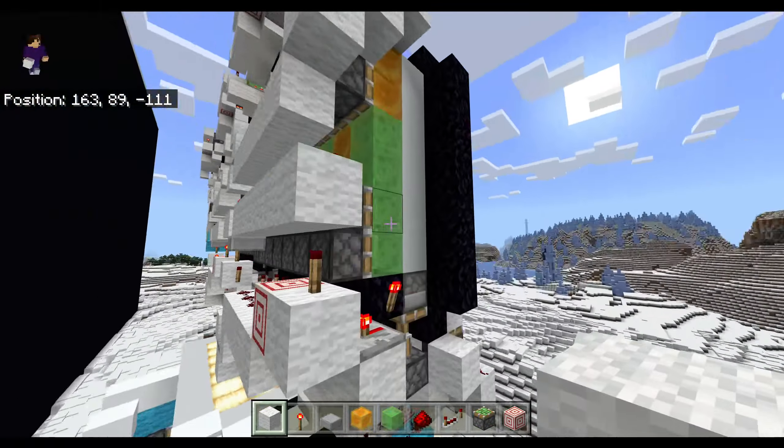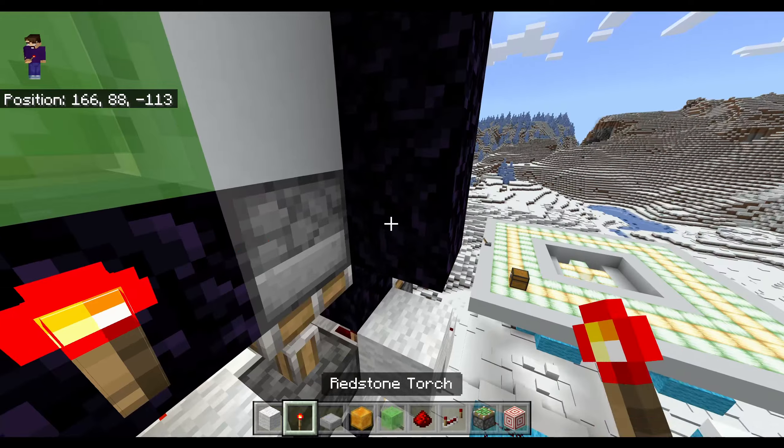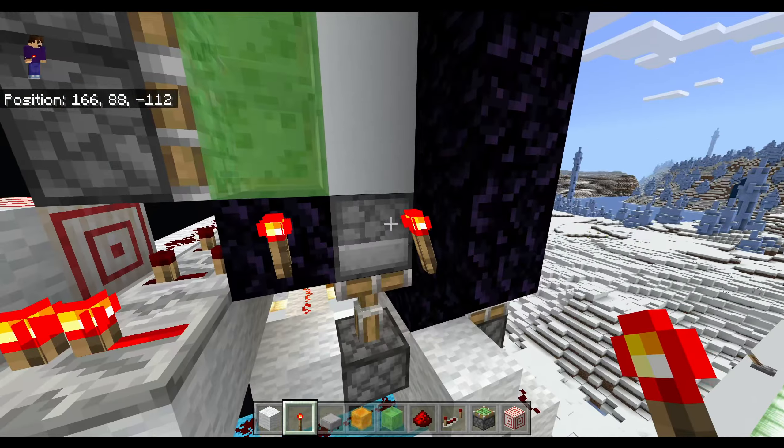Lastly, we're going to go to the other dispenser side — the one without the observers — and just put a torch on this obsidian next to it. That means when it gets pushed back up it'll power, and the portal will light from flint and steel.